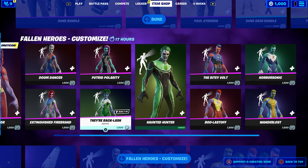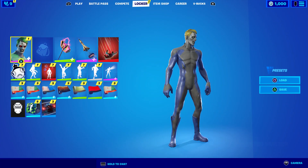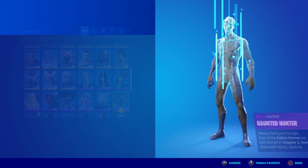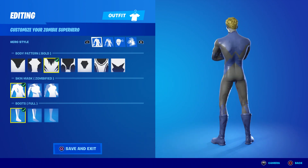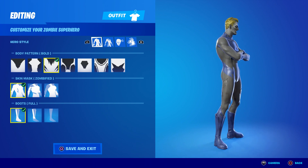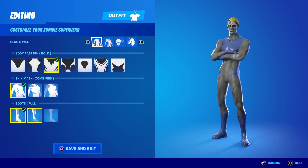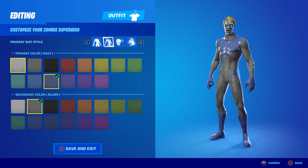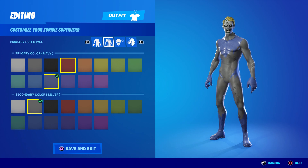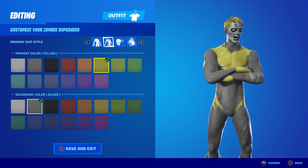It's not that hard at all — I'm going to make it pretty simple. Let's get started! First thing first, you're going to choose this skin right here. Make sure you put full zombie feel and then boots full — make sure you put full.